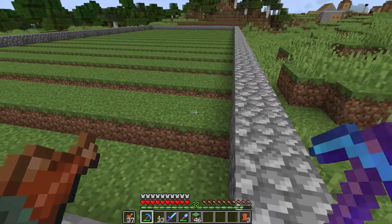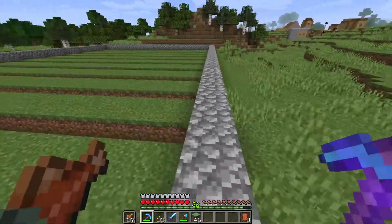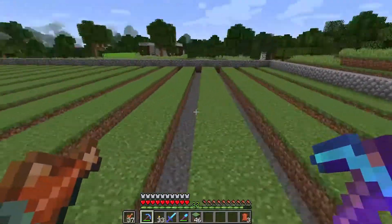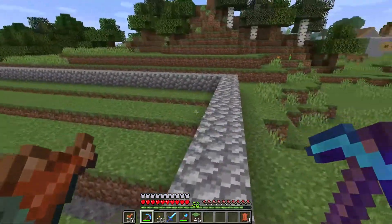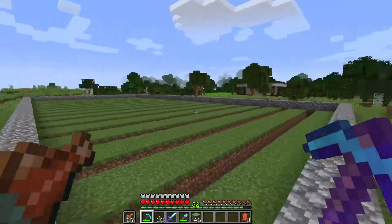Okay, so there we go — we are done. Everything is in place now for the water to go into the farm and the sugarcane to be planted, which is nice. But I am going to be honest with you guys — my finger is actually hurting from clicking so much today in this episode. We've done quite a bit here.